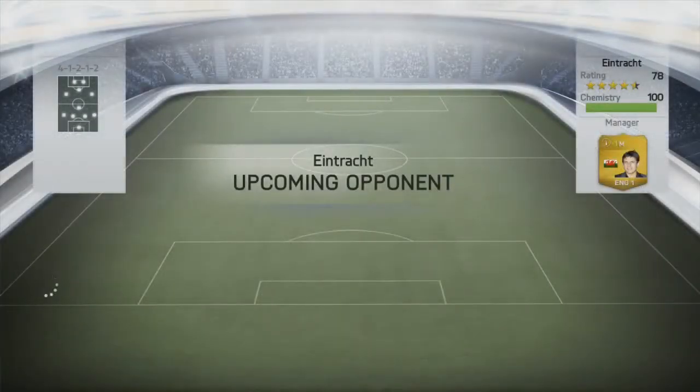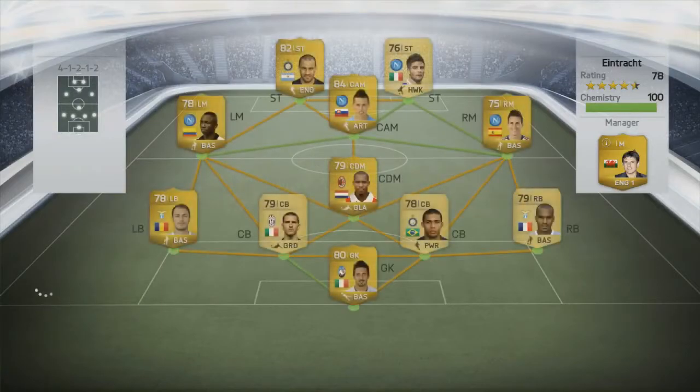Hey guys, how's it going? Chez back again with the live commentary for the La Liga Squad Builder, 10K La Liga Squad Builder. As you can see, this is the team we're coming up against. It's a very, very strong Serie A side — Palacio and Insigne up top, Jose Calajon, Armero and Hamsik as the front three midfielders, with Nigel De Jong holding, Radu Benucci, Juan Jesus, Konko, and I'm not too sure of the goalkeeper. So let's head into the game.